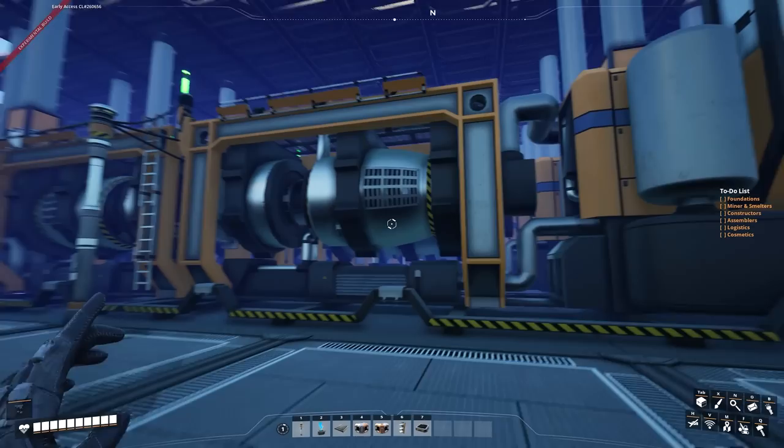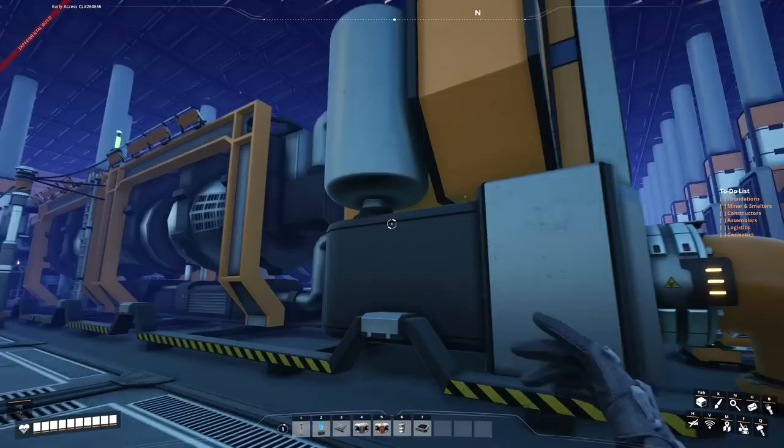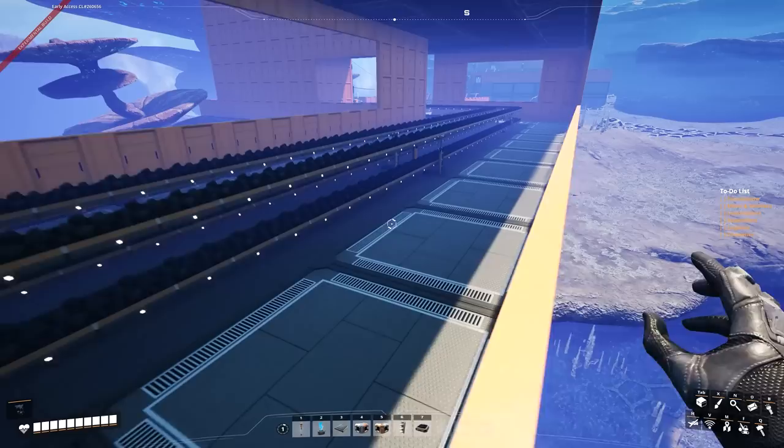If you do that for every generator, you consume all the little bits of extra coal that I was leaving over. I think when I did my initial calculations, that's what I had written down, but during the episode I just said 88, not 88.88 recurring. In doing that, it actually doesn't consume any more water or anything — it should all be totally fine, still 40 per minute for every machine, but it will consume pretty much all the coal.